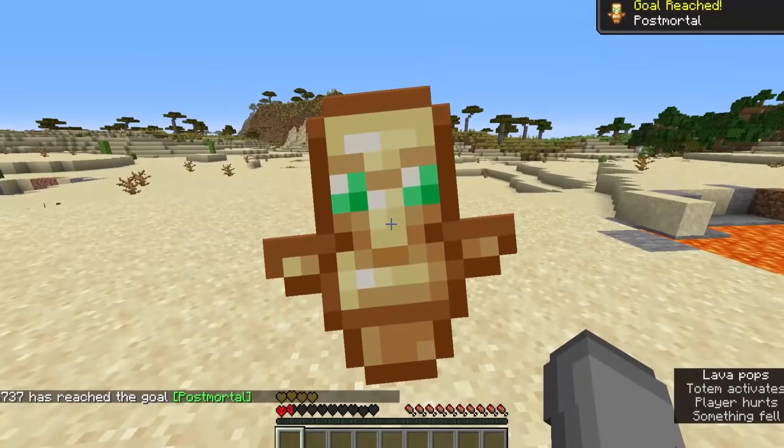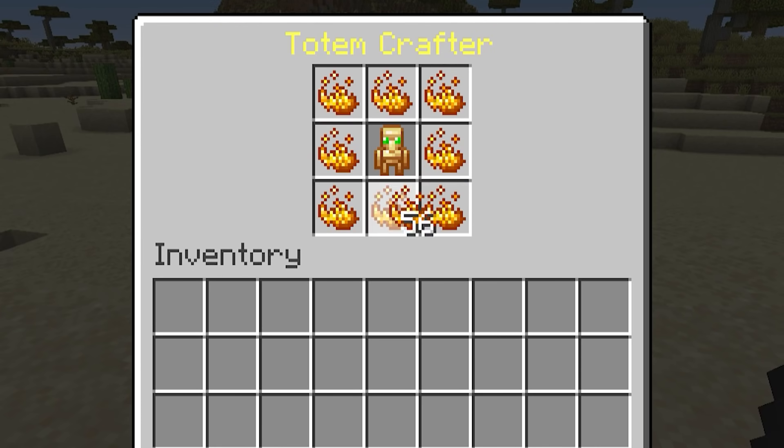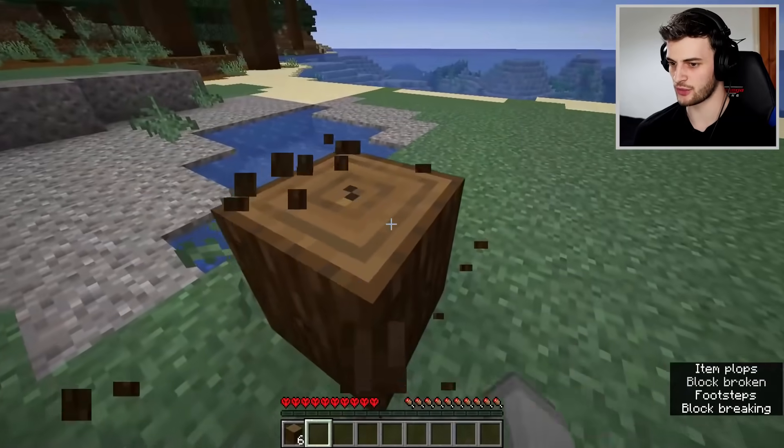Totems of Undying are one of the most useful items in the game. But what if you could also craft custom totems which give you brand new powers and brand new effects? But first we need to actually get hold of some totems. And don't worry, you can also craft normal totems as well.